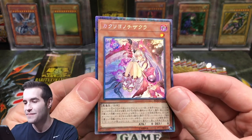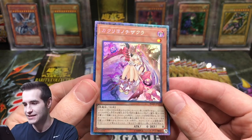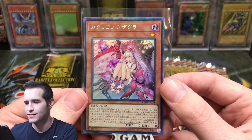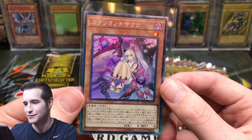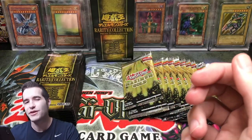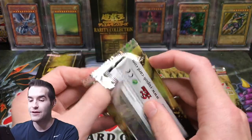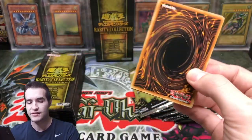Wait — another collector rare! I think you only get two per box, so we just got both right off the top — that is crazy! It's one of the ghost girls, something about a root, I can't remember what this one's called. I like the Monster Reborn more, but that's still cool. In my opinion, OCG has to be ahead with two collector rares.